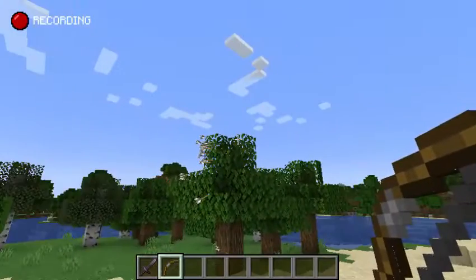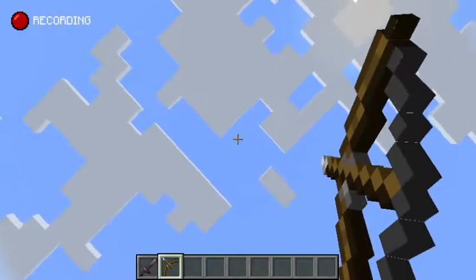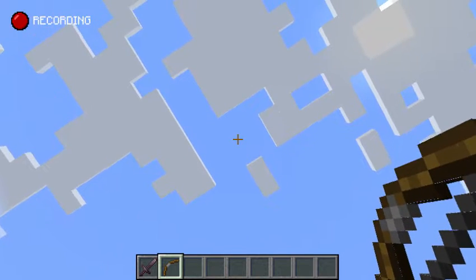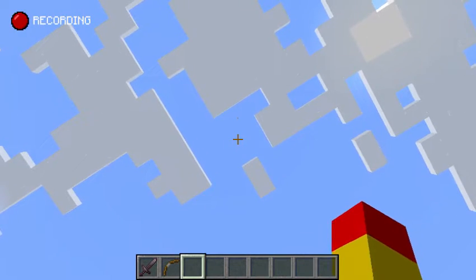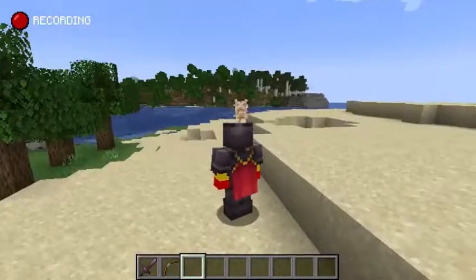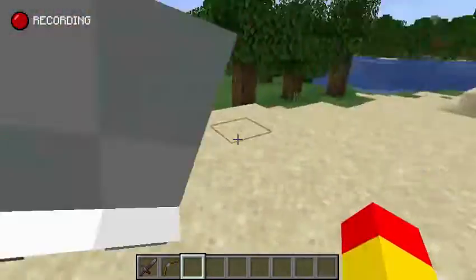Did you know in Minecraft if you're in creative mode with a full set of netherite armor and you supercharge a bow and shoot it straight up and then try to get it to land on you, it'll start doing this. I just thought it was a cool little thing.